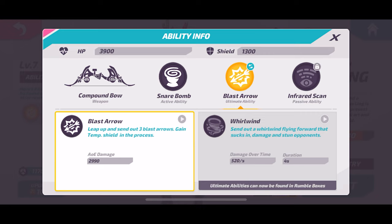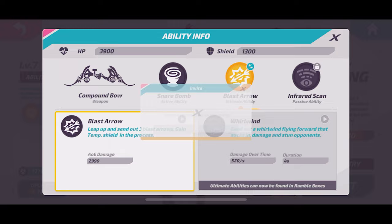Blast Arrow is her first ultimate. It's super strong — she jumps up in the air, gets a temporary shield, and does a ton of damage with blast arrows on the ground. Very, very effective. I love this one.